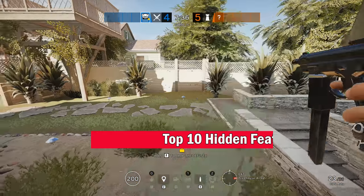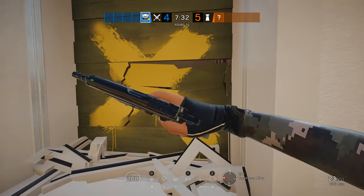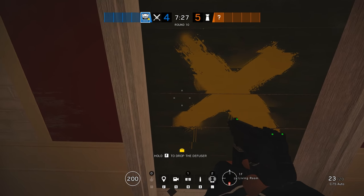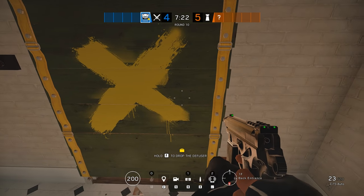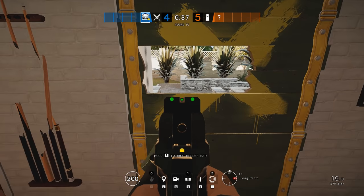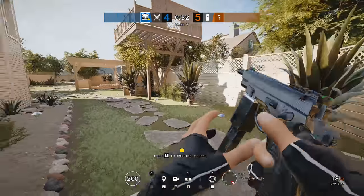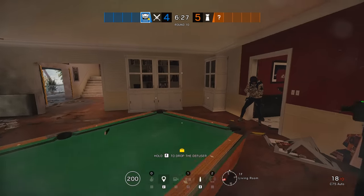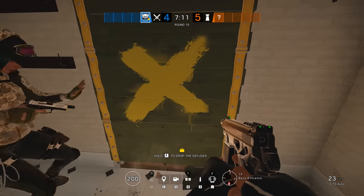In Rainbow Six Siege, single barricades for doorways and windows can be vaulted through after only a single melee strike if you hit the correct spot. Each barricade model is made up of segments that can be hit out or shot out with two bullets, and what you're essentially trying to achieve is to take out six of these segments in one hit. For both windows and doors, this can be done by striking the plank just below the vertical centre of the yellow X, about halfway between the middle of the barricade and either the left or right side — allowing you to vault through immediately.